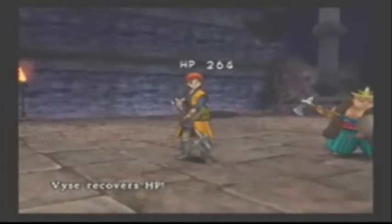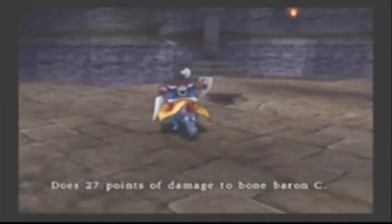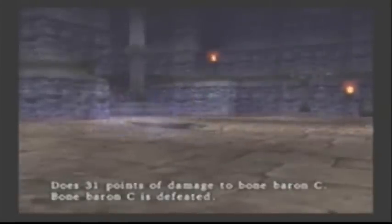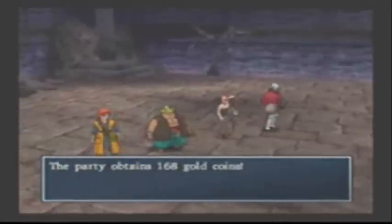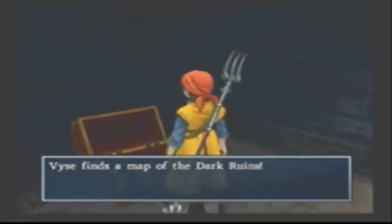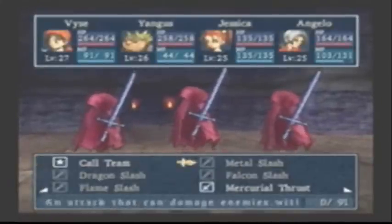When you go through this dungeon, seeing these guys will actually be a little easy — it will bring a sigh of relief. They're one of the weaker enemies in this place. Make use of the Heal All feature because it heals all of your party members in the most efficient way possible. Go up the stairs and out this door and make a hard right to find the treasure chest, which has the map. This map is very useful because, believe it or not, you will get lost sometimes — though I don't use it for some reason; I guess I just forgot I had it.